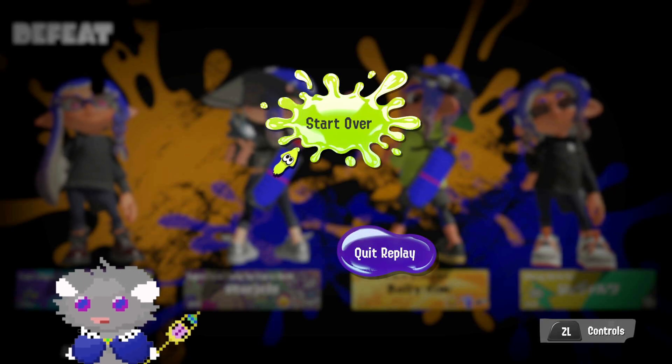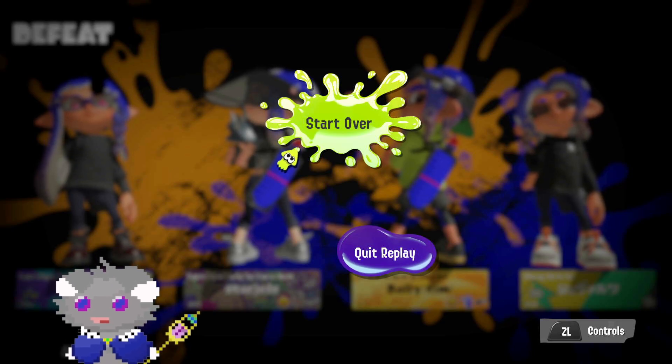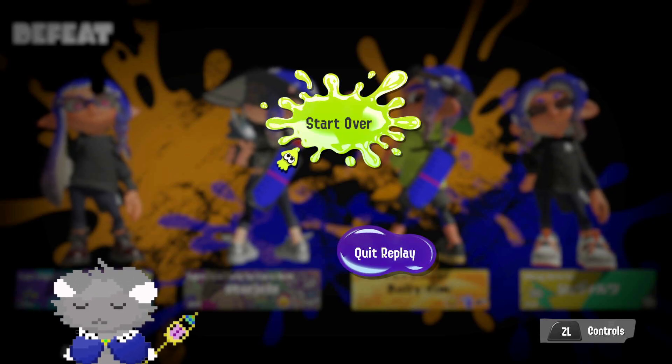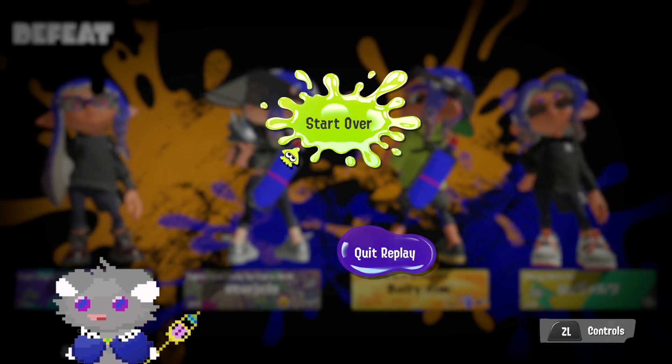Displacing specials are the specials that make the enemy move. Those are things like Whale, Tentamissiles, Tri-Strike, Booyah — Crab can also be considered one, Zipcaster kind of but not really, Wavebreaker but that's not super useful in this situation. The main ones are Whale, Missile, Strike, and Booyah.